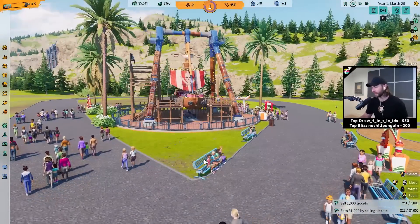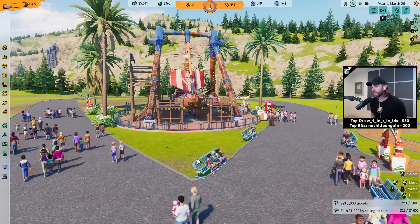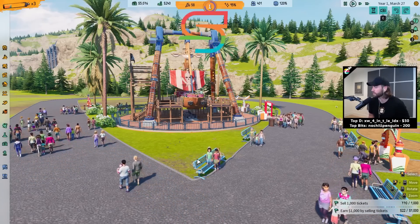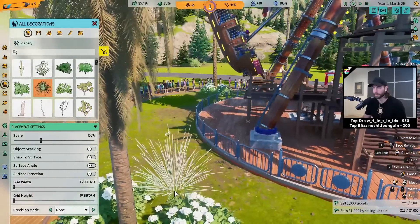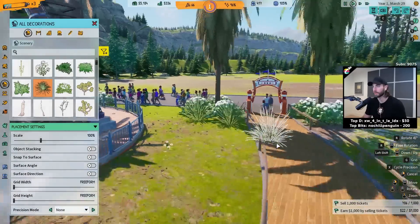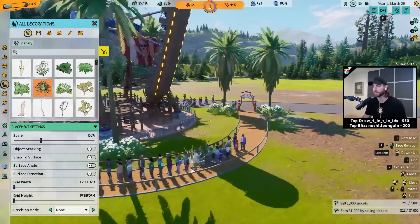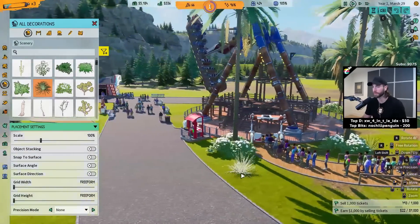Our pirate ship is like one of our best-looking attractions now — it's got all these bushes and flowers with it. Dude, look at my landscaping skills, chat. I'm killing it. No one landscapes like me — no one does it this fucking good. Other people might have better, more profitable parks, but goddamn mine looks great. A shark? A shark's pretty pirate-y, right? I see it in the ground. Shark!